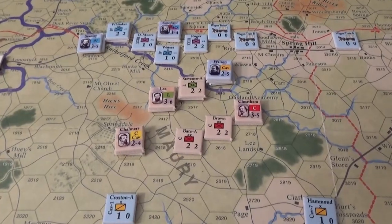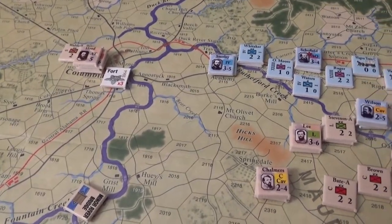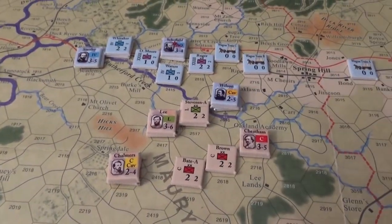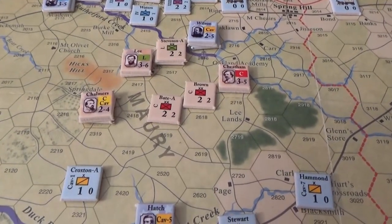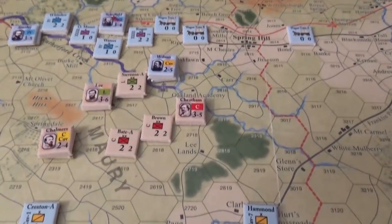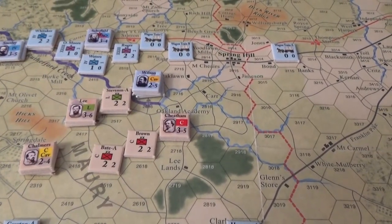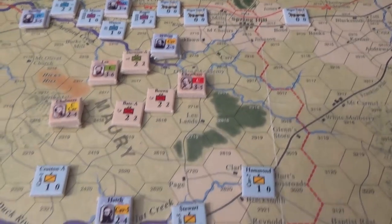We're still going through the action phases. Expect Stewart's Corps to occupy Columbia and put the pressure on Stanley. Expect Schofield to keep trying to move to Spring Hill. And who knows — maybe Lee or Cheatham will try to cut off the Union retreat through Spring Hill and get some of those wagon trains. We shall see.